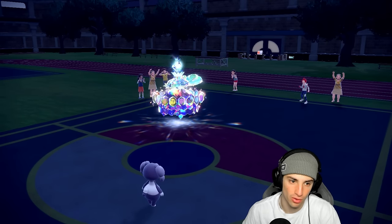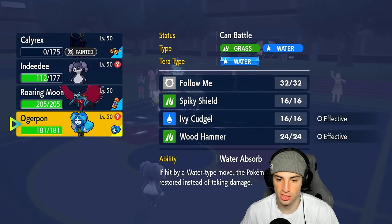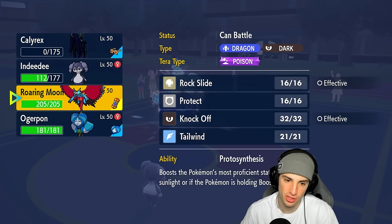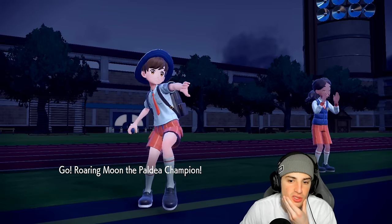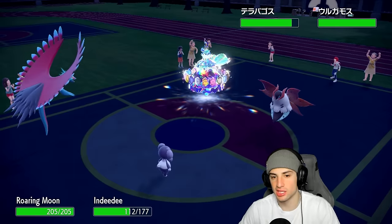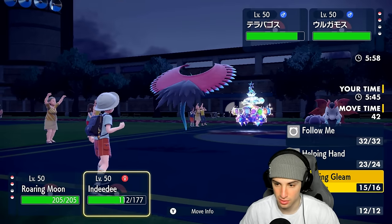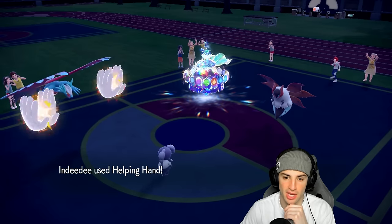We know their final Pokemon is Volcarona — it has Leftovers, and they can't Terastallize, which is good for us. Rockslide is going to be four times super effective on that Bug guy. We go into Roaring Moon and start throwing Rockslides. Indeedee uses Helping Hand and we get a beautiful flinch chance. Rockslide connects — but it doesn't take out Volcarona, leaves it on one HP! What is going on leaving these Pokemon on one today? That's the second time this happened.